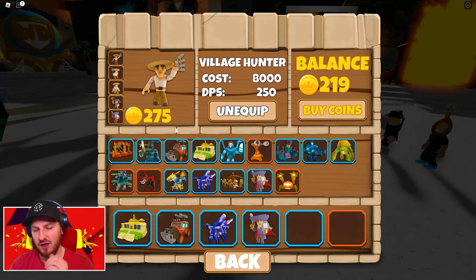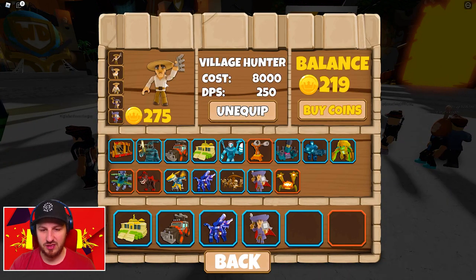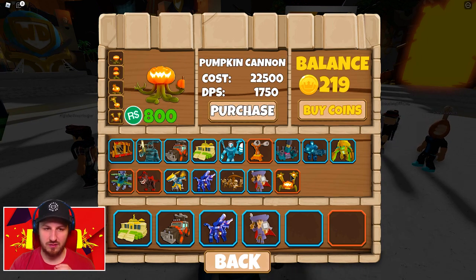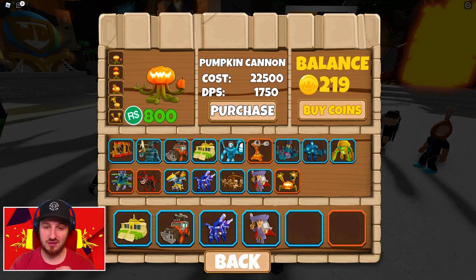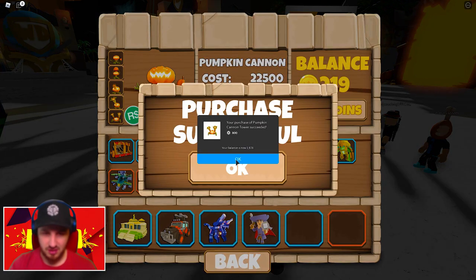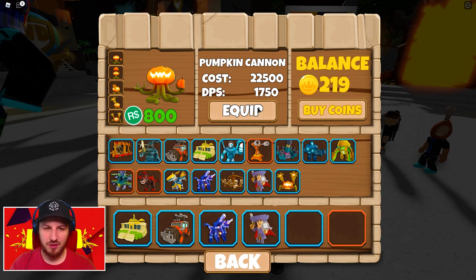Check this out — we have got new Halloween towers. We've got this dude, the village hunter. He's pretty cool, I've got him equipped. But we've also got this new Robux tower. This thing is pretty sick — it's 800 Robux, a little bit pricey, but I'm kind of excited because it's going to be sick. Let's get the purchase going — 800 Robux, it's gonna be worth it. Boom, let's equip him. This is the pumpkin challenge.